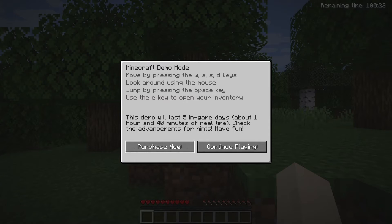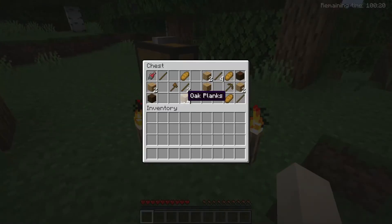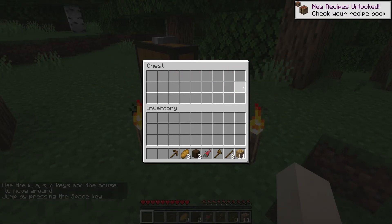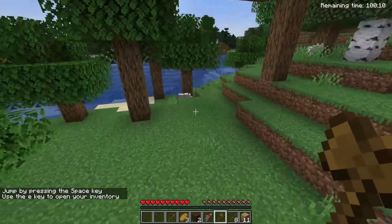If you want to purchase it, that will take you to the purchase screen, but you basically just want to press continue playing. It will spawn you in with a free chest of loot and you'll be able to play for an hour and 40 minutes. Now, if you want more time, just make a new account and repeat until you actually want to buy it.